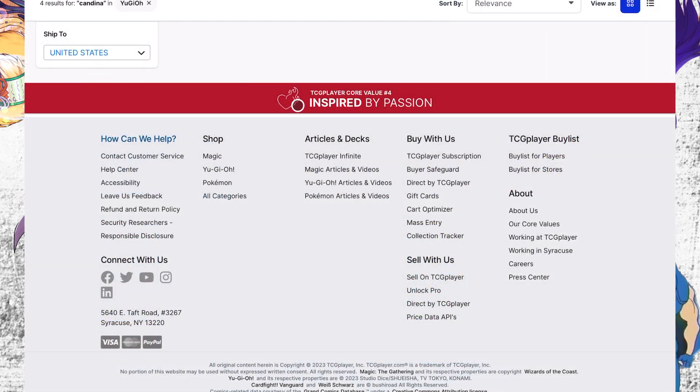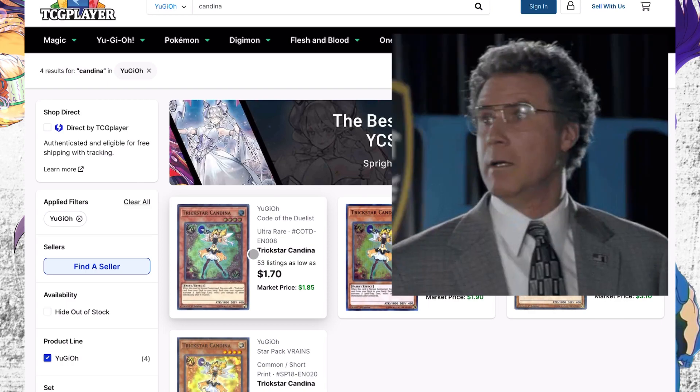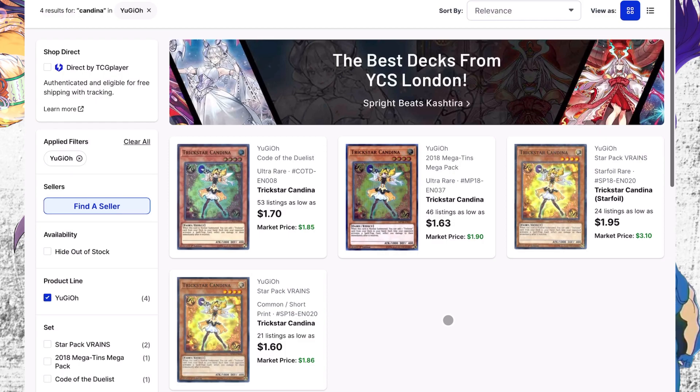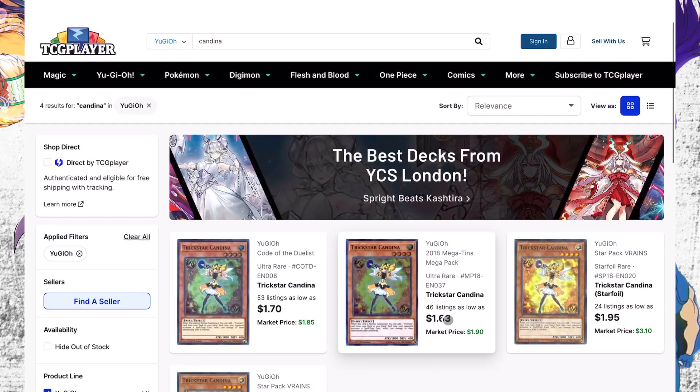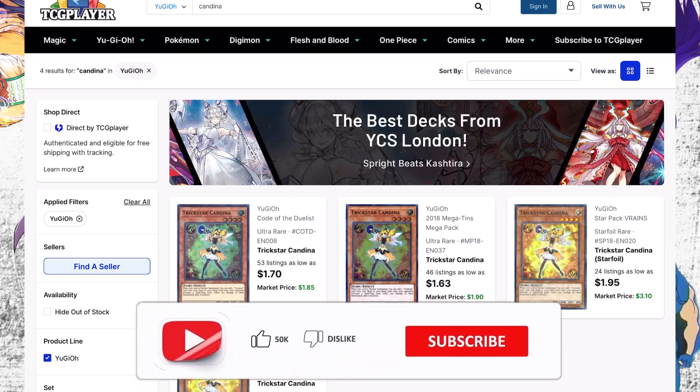Next card is Trickster Candina. This is going low in all quantities — all quantities are low. I have the ultras, I have a ton of these from mega packs and Duelist Alliance, and I also have some star foil extras. These have been cheap for a while, you can still get into them for a decent price, but I'm bringing it up because they're very low on quantity — something you can still get into.